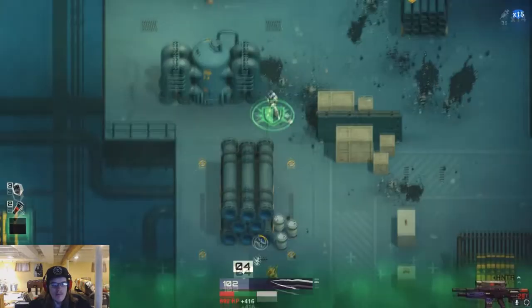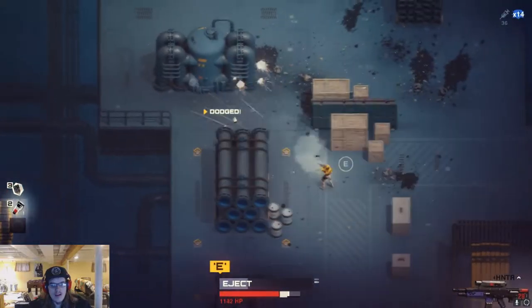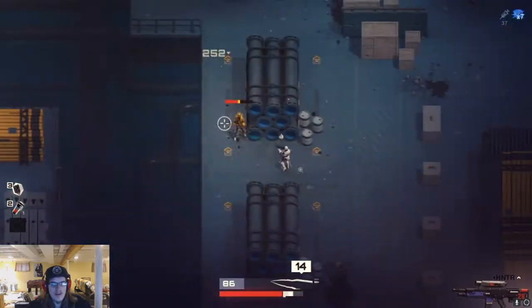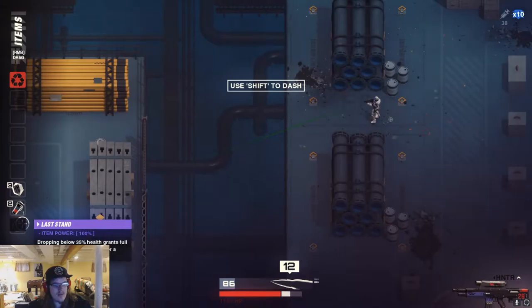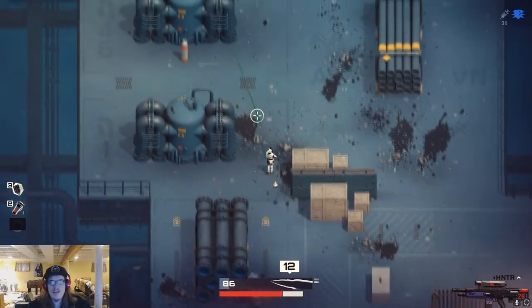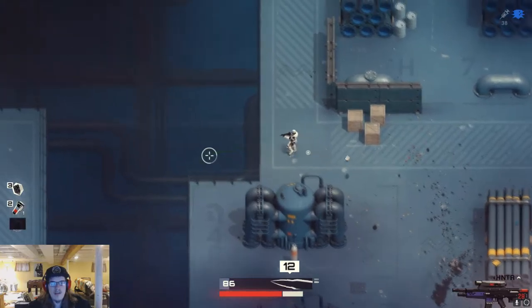I am very close to death. Thankfully I have this thing in my inventory — Last Stand Bobble. Last stand: dropping below 35% health grants full guardian stacks and heals after a delay. What the heck is a guardian stack? I have no idea what that means.